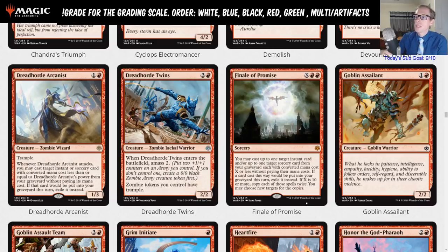Finale of Promise is X red red. You may cast up to one target instant card and/or one target sorcery card from your graveyard, each with converted mana cost X or less, without paying their mana costs. If a card cast this way would be put into the graveyard, exile it instead. If X is ten or more, copy each of those spells twice — you may choose new targets for the copies.